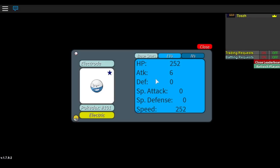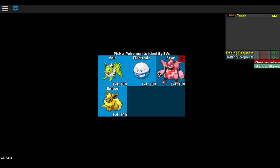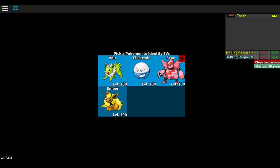For Electrode, I put HP and Speed because I wasn't going to do anything else with it — I just made it tanky, and put the last points in Attack because it doesn't matter. We're only using this for Aegeus. For Magmortar: 252 Special Attack, 252 Speed, and the last points in HP.